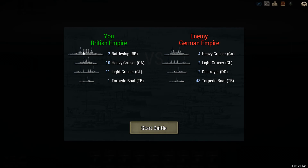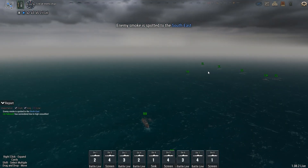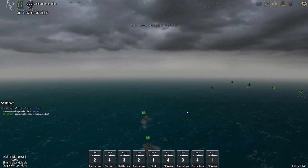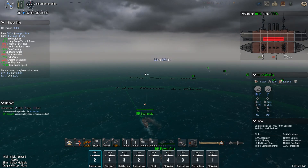We're bringing two battleships — I forget what class it is — ten heavy cruisers, eleven light cruisers, and one torpedo boat. I really should build more torpedo boats, but I built them at the start of the campaign as a stopgap to kind of just absorb some hits.